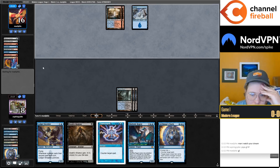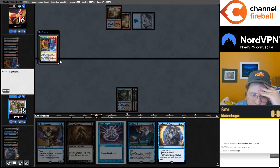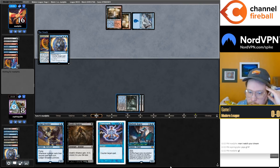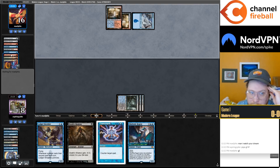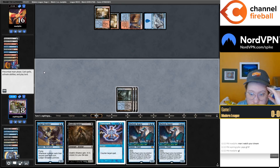I have found that the Dimir Shadow deck feels a little bit favored against Murktide, where your Shadows and your Murktides are kind of similar in power level. In the sense that their removal is just pretty bad against your creatures, but your removal is live against their creatures — so in that dynamic things are pretty good for you.